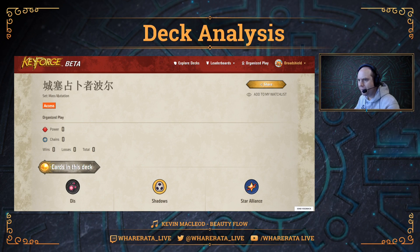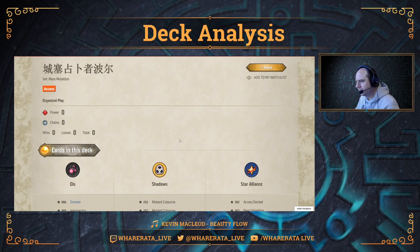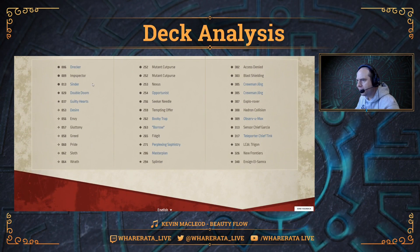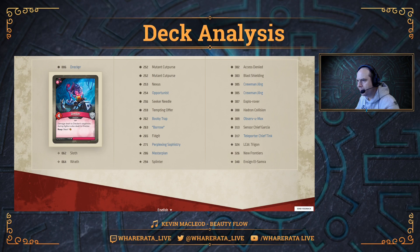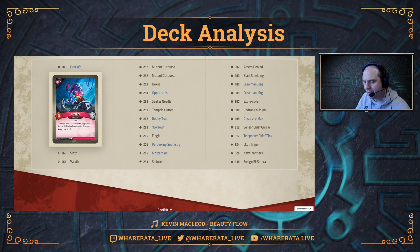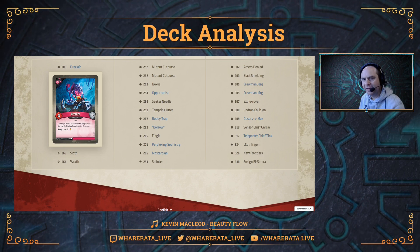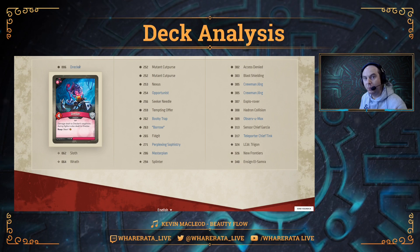Here's the deck. I've got absolutely no idea what the name translates as, so keen to hear from those that might be able to translate it. As you can see, it's a Mass Mutation deck in the Master Vault for the first time — Dis Shadow Star Alliance. You can see cards in blue showing that they've got an enhancement, but the Master Vault doesn't seem to know exactly what those are, so I'll take you through card by card. Having seen that photo of the deck, I can actually explain what enhancements are on each card.